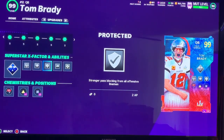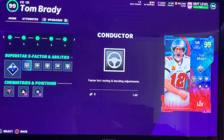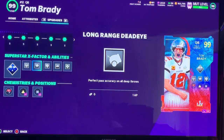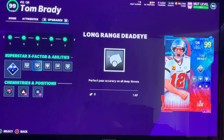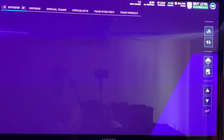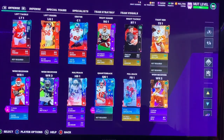Honestly my favorite is probably these three right here. I only really need these three but these are like two AP so why not have them both. I throw dots, and by the way Long Range does work — I used Tom Brady in Madden already, he threw a back-foot 60-yard bomb on the money while he was getting sacked. That was crazy, that was mad crazy.